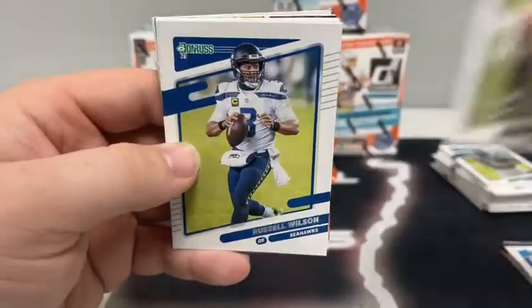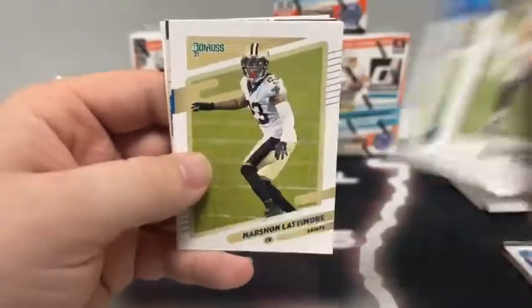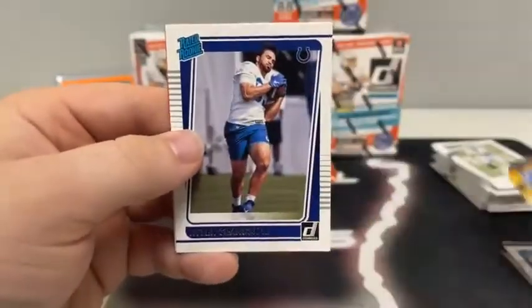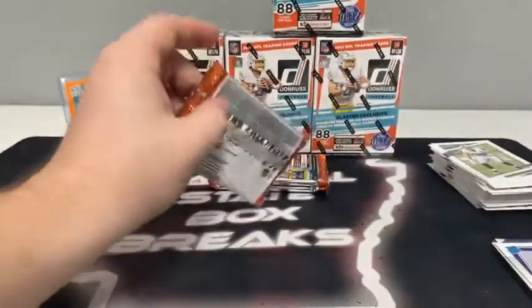Max Crosby, Russell Wilson base, Melvin Gordon, Romeo Okwara for Detroit, Marshawn Lattimore and Jeff Okudah. We have Justin Herbert on the Gridiron Kings, and a rated rookie of Kylan Granson for the Indianapolis Colts.